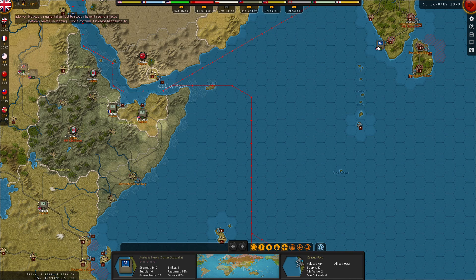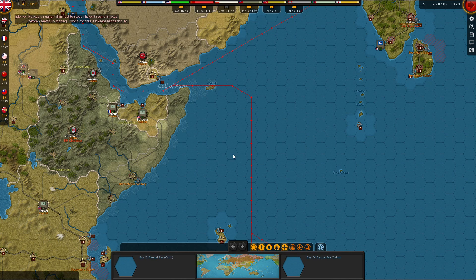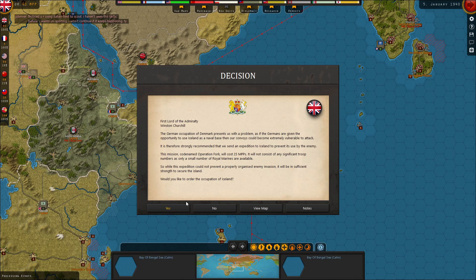The question is, do I spend the points to increase the strength of this carrier or cruiser? I don't think so — I think I'll wait until next turn. So I'm going to end the turn here. Do I want to occupy Iceland? Yes, I do.